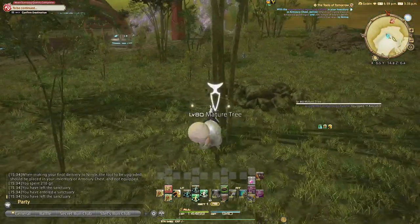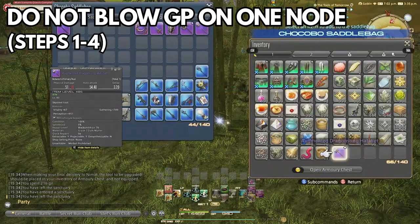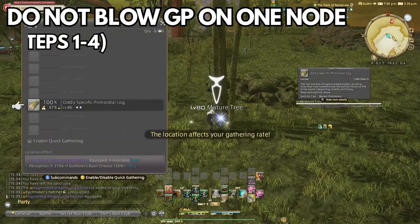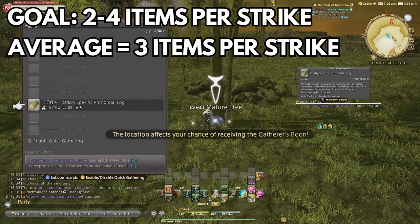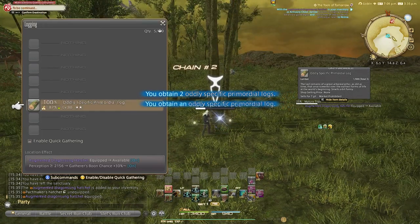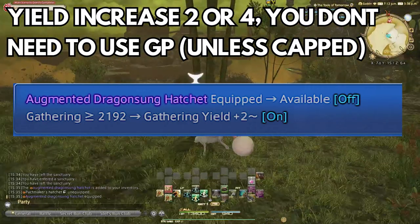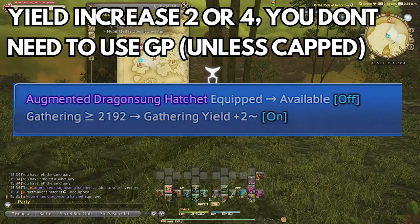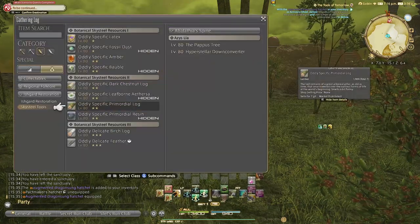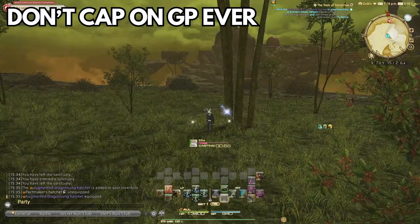The next important thing: gathering relics are a marathon, not a sprint. You'll be grinding for hours and using your GP to supplement nodes with weak or no bonuses is far more important than blowing it all on one node. The number one goal is getting three items per strike no matter the bonuses on the node. Never use GP down to zero, as the next node may require better use of GP. For example, if yield output is already increased and you're getting three items per node without GP, don't push for more — the next node could have zero buffs and you'll need that GP. Also, don't cap on GP; if it's full, use at least a Gatherer's Boon buff to increase your chances of extra items.